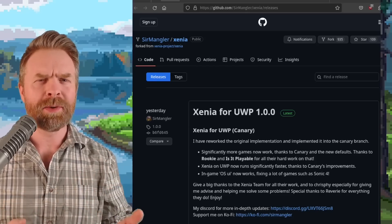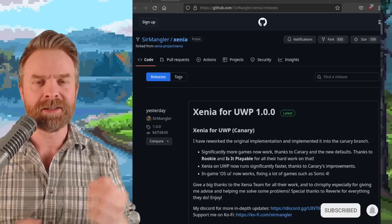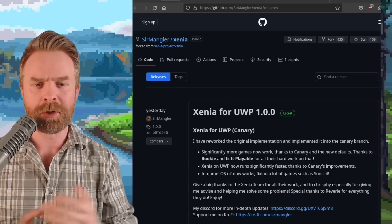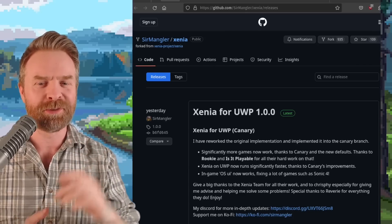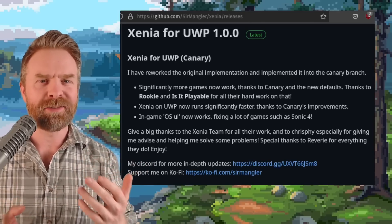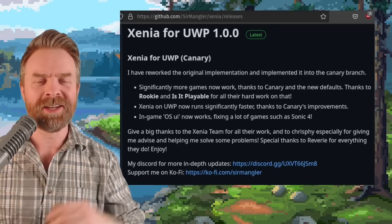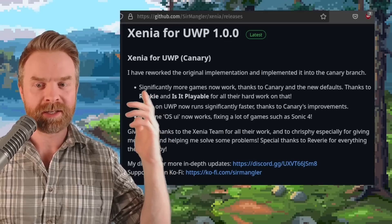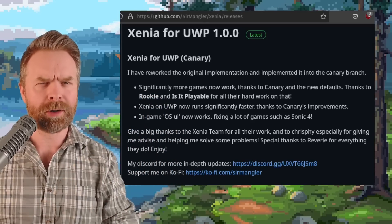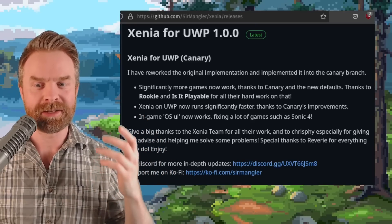We'll kick things off talking about Xbox 360 emulation on the Xbox Series X and S with Xenia. Xenia for UWP, which stands for Universal Windows Platform, has just released with version 1.0.0. Now, if you think you've heard about this one before, it's because you have — we talked about it just a few days ago, but they're already out with a brand new and really big improvement. Significantly more games now work, thanks to Canary and the new defaults, and Xenia on UWP now runs significantly faster.